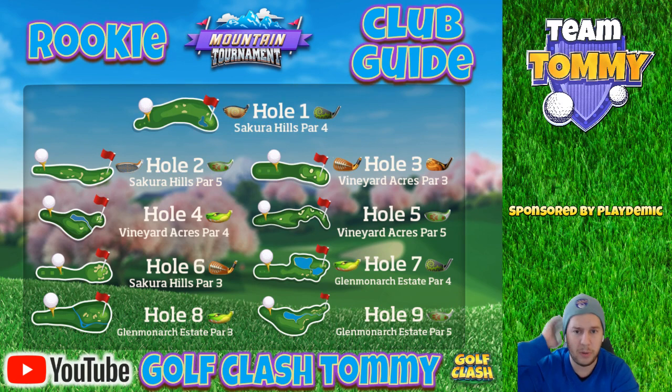Hole number one, Sakura Hills, par four. I'm going with the Big Topper and the Thorn. The Big Topper might not be unlocked for rookie division players, but if you have it, use it because the top spin will help you get close to the pin. If you're playing with a short iron, the Thorn is the club for me — you can also play with a Hornet. It's an easy par four; depending on wind, we almost need to eagle it, or at least get to the green for a safe birdie.